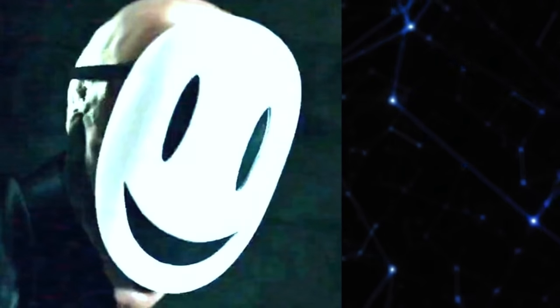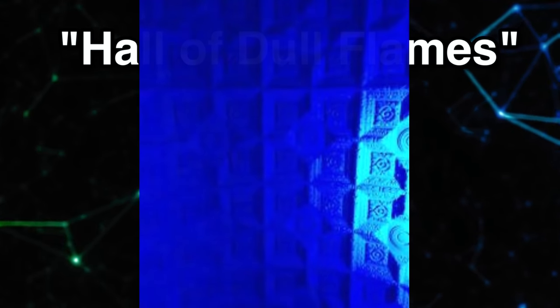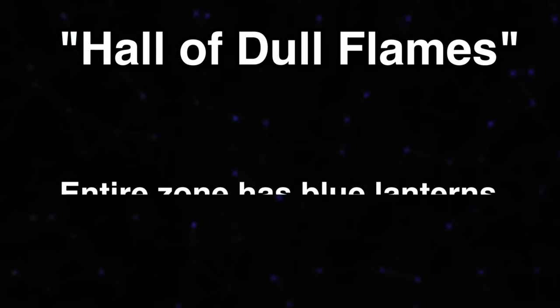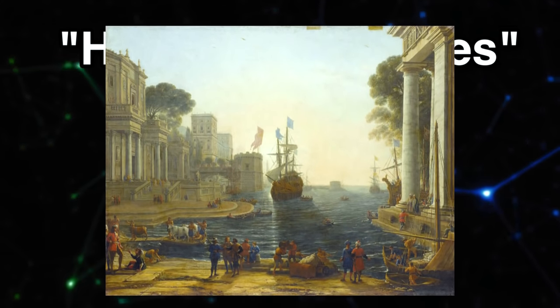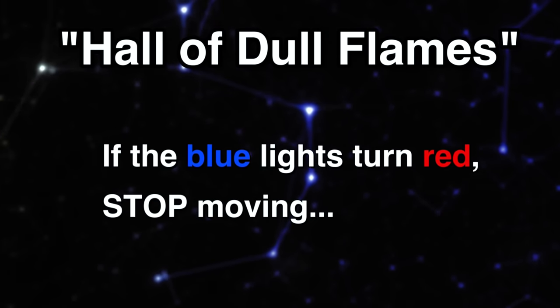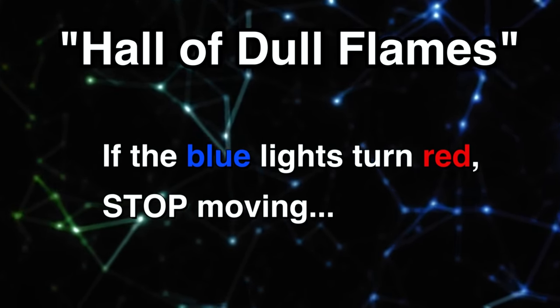If you make it past the Screamers, the next part of the level is called the Hall of Dole Flames — a huge expanse of baby blue concrete walls and ceilings with white carpet. Blue lanterns emit a weird blue light across the walls, which look vintage and Victorian-era with paintings from the 1600s. Reports mention distorted piano playing Beethoven or sounds of screaming. The main entities here are skin stealers and screamers. In rare cases the blue lights turn red, and you must stop moving instantly until they turn blue again — if you keep walking while they're red, you'll literally fade from existence.